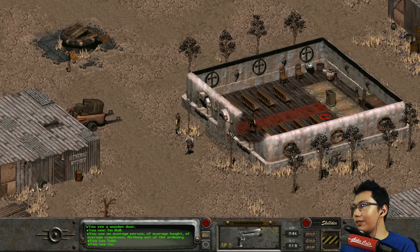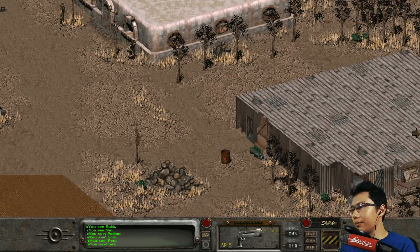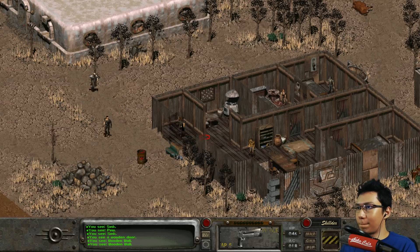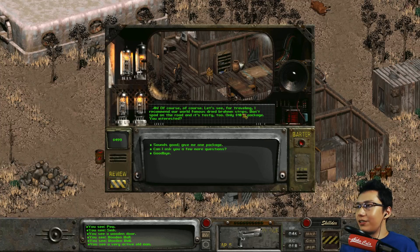What's this building? Oh, this is the church. Anything of interest? There's a podium there, a sink - I can use the sink. Couldn't do anything. What's this building? There's a lot of people here. You see a very active old man. 'The name's Grisham. Welcome to my slaughterhouse. You dropping off or picking up?' I guess picking up. I'm interested in buying some traveling provisions. 'For traveling, I recommend our world-famous dried ramen strips. Won't spoil on the road and it's tasty too. Only 10 bucks a package.'